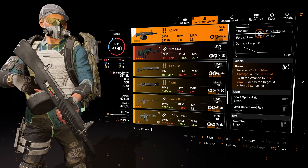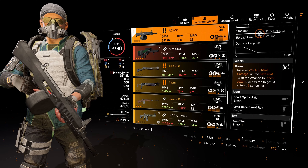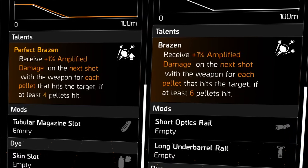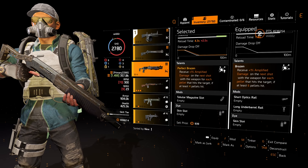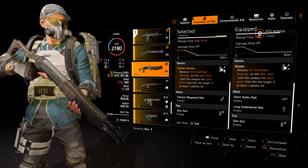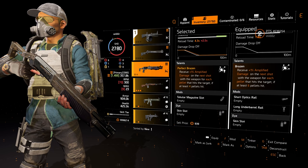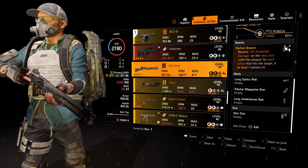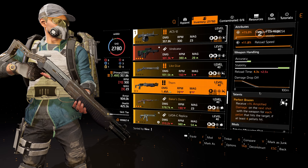Talking about shotguns, there's a new talent called Brazen: receive plus 1% amp damage on the next shot for each pellet that hits the target, if at least six pellets hit. Perfect Brazen only requires four pellets. With eight pellets that's 8% amp damage on the next shot. Named items with Brazen include Glue, which is a Super 90 with Perfect Brazen, and Thorn with Perfect Brazen, which is a SPAS-12.